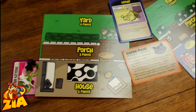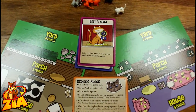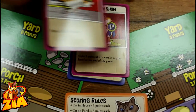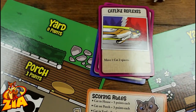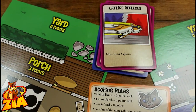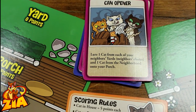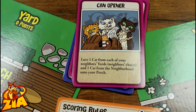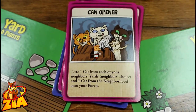There are plenty of other cards as well, like Best in Show, where you score two points at the end of the game. There are cards like Cat-Like Reflexes — move one cat two spaces, and that only counts as one action. Or Can Opener: lure one cat from each of your neighbors' yards, neighbor's choice, and one cat from the neighborhood onto your porch. It's very powerful.